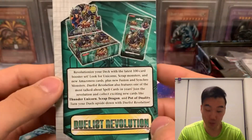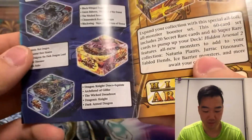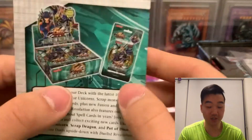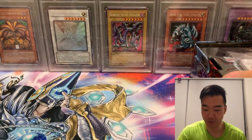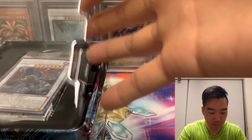Duelist Revolution — I think it just came out. Hidden Arsenal. I think he has the Majestic Red Dragon tin, but Duelist Revolution had just come out and is worth a lot now. So I'll leave the tin insert here and let's open this up — get the casing off.